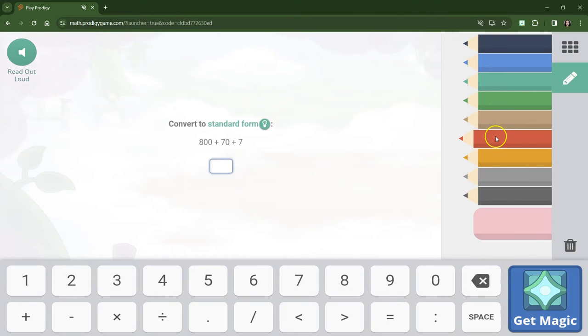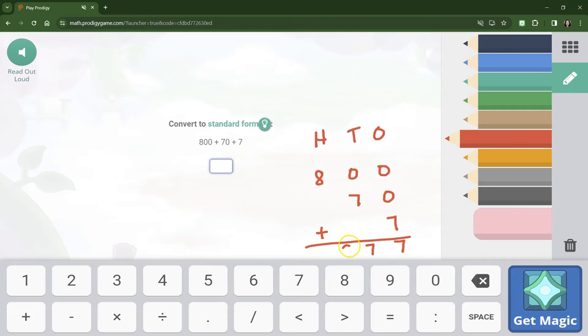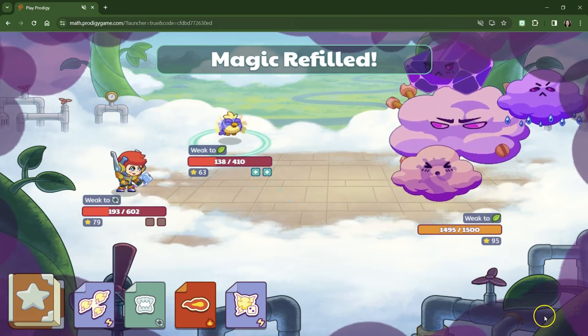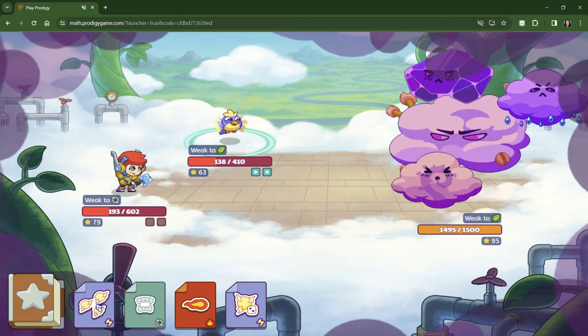All right, let's add it up in standard form. We've got our hundreds, our tens, and our ones place. We have 800, we have 70, and we have 7. When we add going down, the 7s just stand for nothing. So we've got 877. Anytime we add or subtract, the zeros don't really make a big difference, as long as we line up our place values.